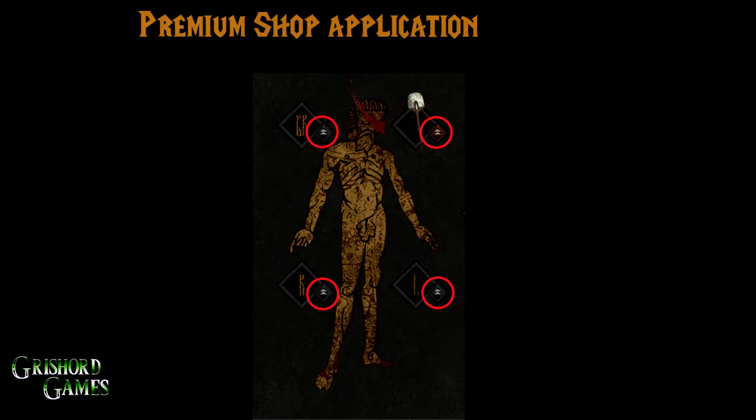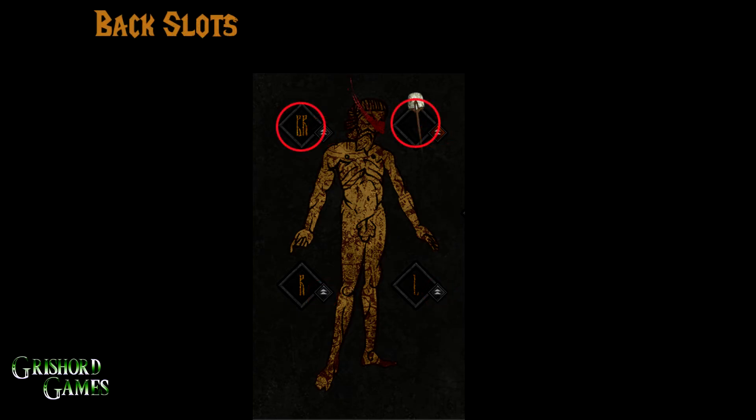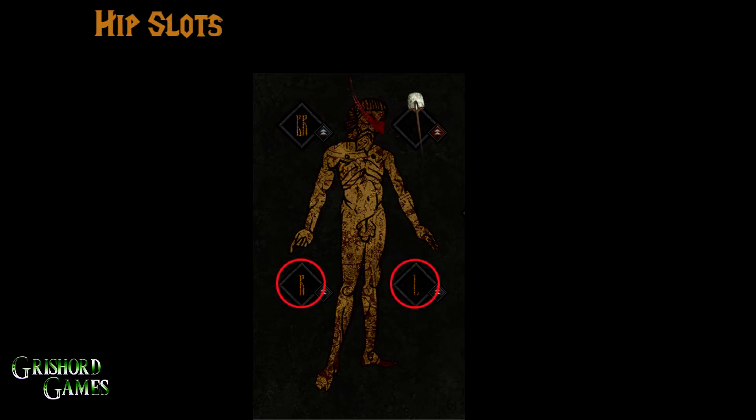Next are your back slots — the top two are back slots, and anything can fit there. Only certain things can fit in your hip slots. For example, the shovel I have here cannot go in a hip slot; it has to go in a back slot. Things like metal saws, hammers, and stuff like that can go in hip slots. I highly recommend you fill your hip slots first, then go back and fill your back slots with other stuff, because anything can fit in the back slots — so put the things that won't fit in hip slots up there.